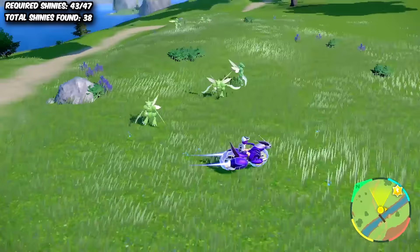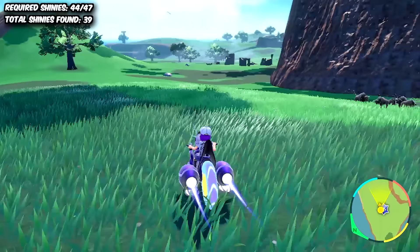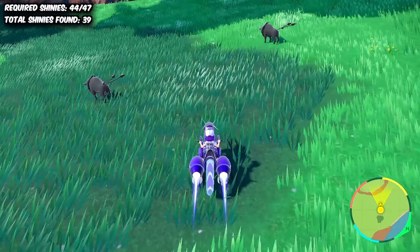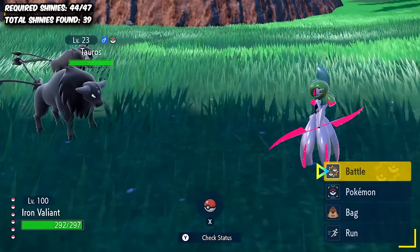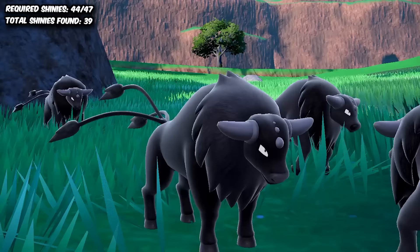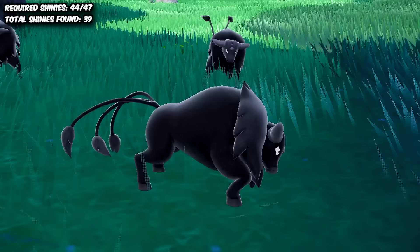Scyther was next, but wasn't really much of an issue due to the isolation method. And then it was time for one I wasn't looking forward to — Hisuian Tauros. His Shiny is awfully hard to spot compared to others, and although I already had one and had a pretty good idea of what to look out for, it was still quite a challenge. I had to keep my eyes glued to the screen at all times to not miss the subtle change, whilst also dealing with their annoying aggressive behaviour — they'll charge at you if you stay near them long enough. Not to mention I'm still digging into my personal Shinies since we're still in overtime. But luckily, even though it was in the shade and even harder to spot than it would be in sunlight, I managed to identify the Shiny amongst the others, which was such a relief.